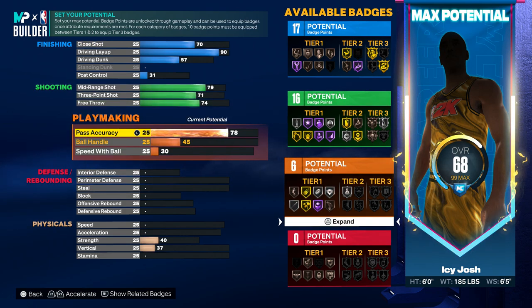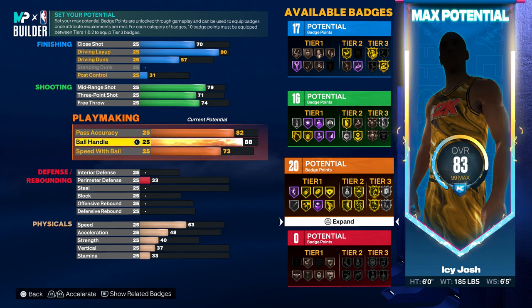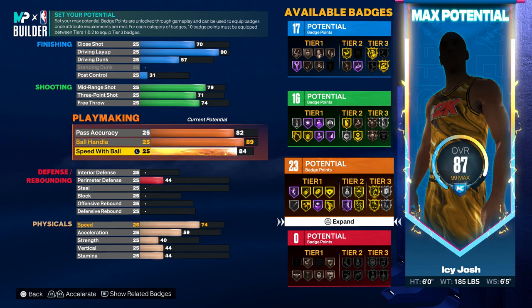For the playmaking, you want to put the pass accuracy up to an 82, the ball handle up to an 89, and then the speed with ball you want to put up to an 88.